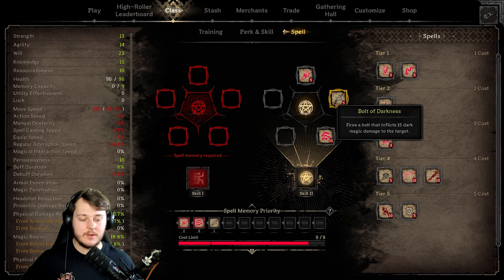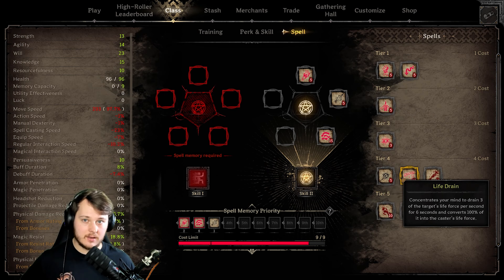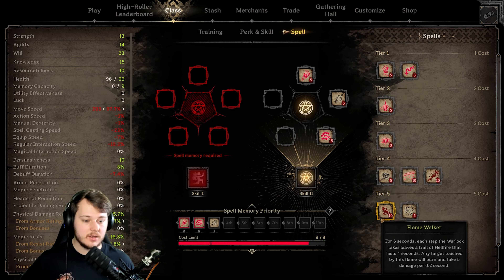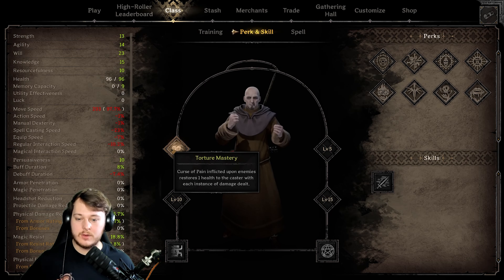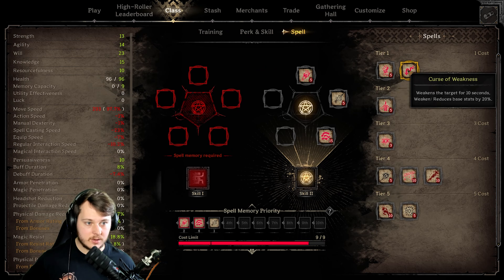There's a whole lot more spells as well, like this one. Bolt of Darkness fires a bolt that inflicts 15 dark magic damage to the target. And I noticed there's another healing spell — Life Drain. Concentrates your mind to drain three of the target's life force per second for six seconds and converts 100% of it into the caster's life force. That's gotta be good. So at least you can just keep healing. We're still using Torture Mastery which gives me health when I deal damage with Curse of Pain.